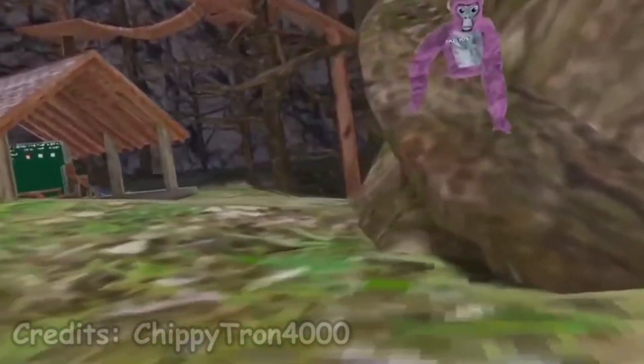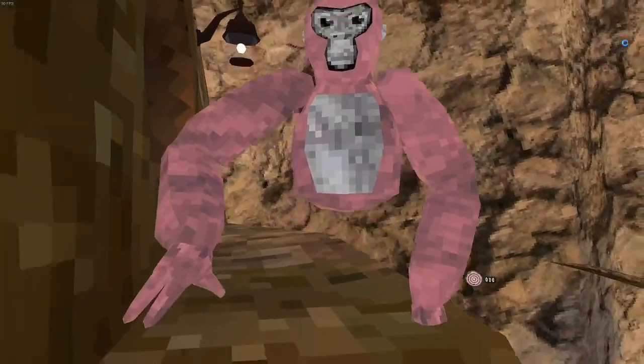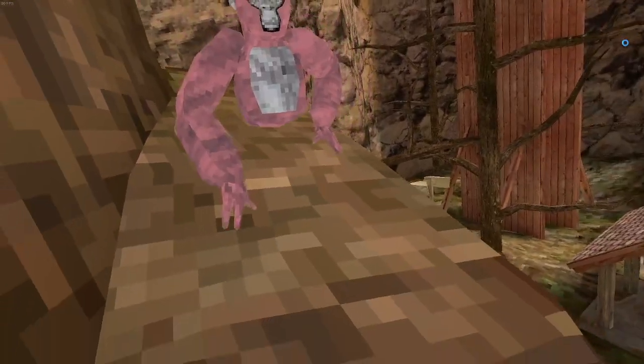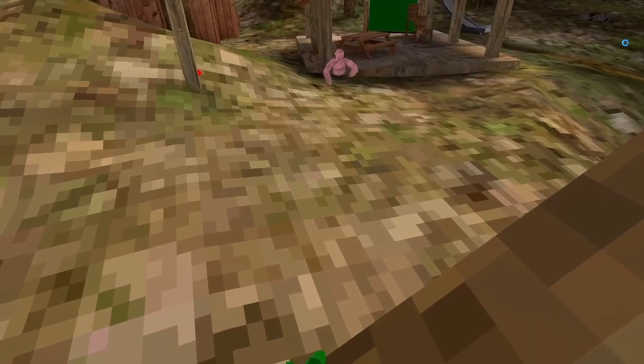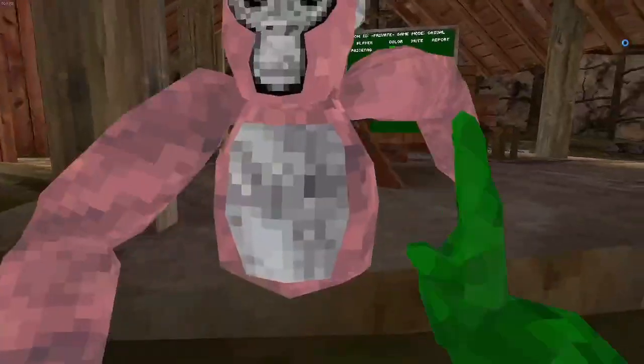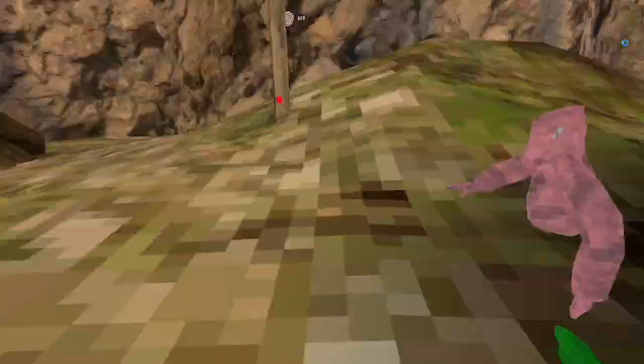This mod adds the same ghost into Gorilla Tag, and she will join every match you play. She plays the Daisy Bell song as she goes from the tree stump to the gazebo, points at your name, then goes back to the tree stump. So if you want to scare your friends, this is the perfect mod for you.